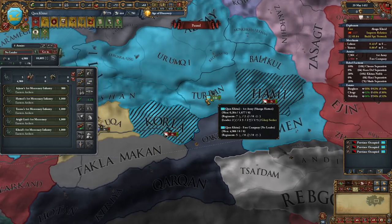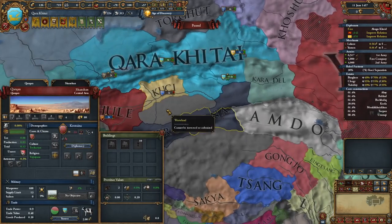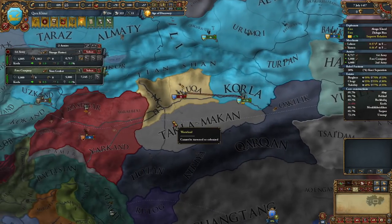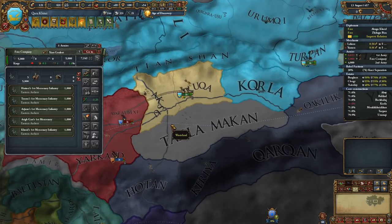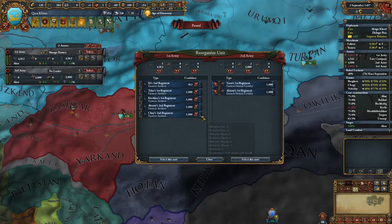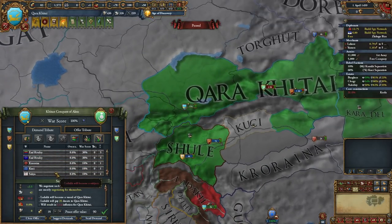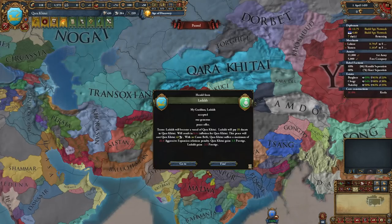This war exhausted the finances and the manpower of Kara Katai. But Dijon knew that he couldn't let up, if he one day wanted to see his nation powerful once again. His next target were his former allies of the Kusi. Having betrayed him during the previous war, he attacked the Kusi in 1457, along with their allies of Ladakh. A relatively short war followed, the Ladakh were forced to bow down as a vassal state, and the lands of Kusi were annexed.